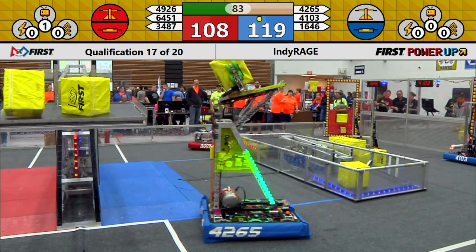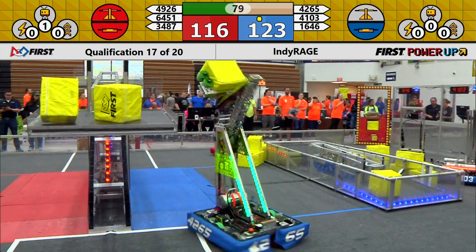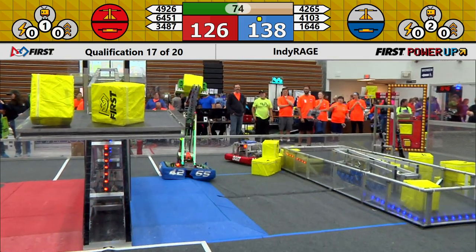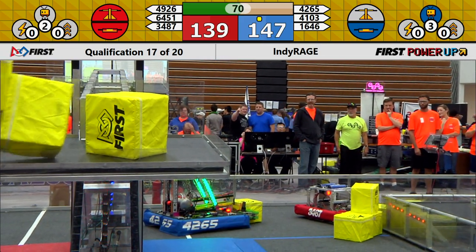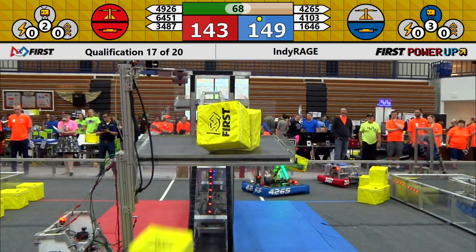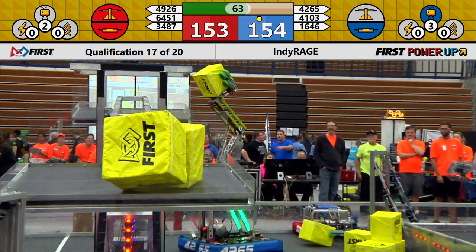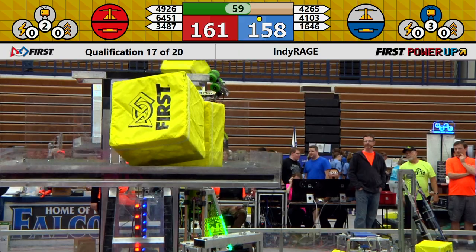Looking at our blue alliance, we do see a blue alliance robot tipping toward the scale in the center of the field. Turning our attention back to the red alliance, it's Wired Warriors passing some power cubes through the exchange. And now we see blue alliance robot Secret City Wildbots moving over to the blue alliance plate of the scale to drop off a power cube. Galactech has one bounce just off the corner of the plate, while their partner Wired Warriors continues passing even more power cubes through the exchange.